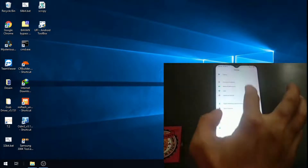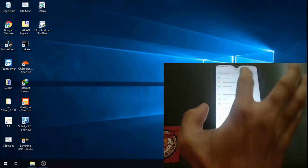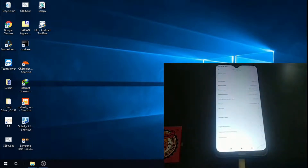Let's go to Settings, then About Phone. As you can see, this is using the new MIUI 11 and running Android 10.